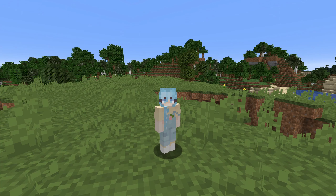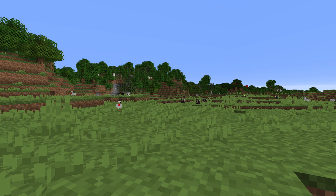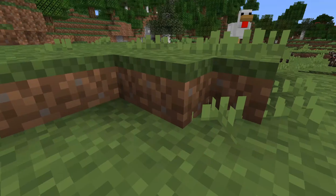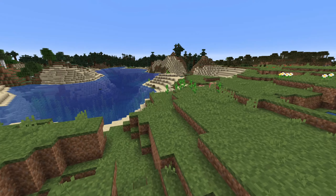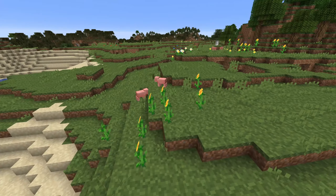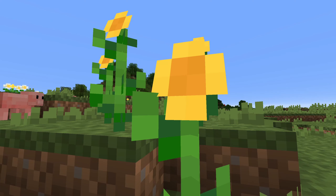The first texture pack we're looking at is called the 8-bit texture pack. Now this looks pretty close to default in my opinion. The only difference is it makes it 8-bit, so a lot more simple. I just think it's really cute. This will definitely make your game run a lot smoother because the game is putting a lot less effort into making the textures high quality HD. All of that is very 8-bit.